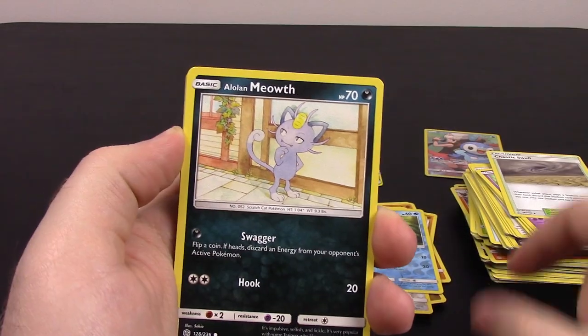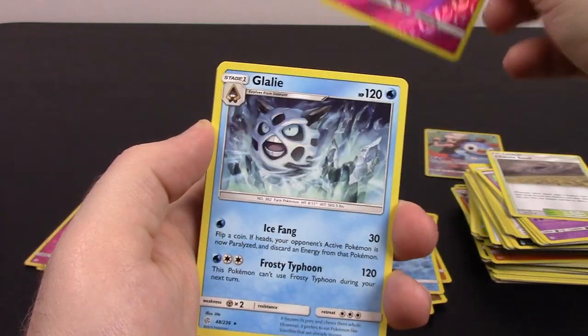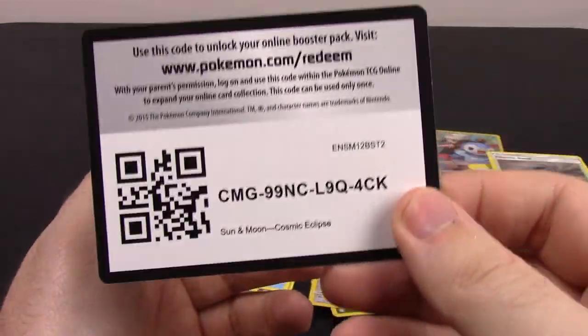Next is Sneasel, Spheal, Alolan Meowth, Ralts, Passimian, Cottonee Reverse Holo, and Glalie as our rare. Fire Energy, Probopass, Igglybuff, Pyroar, and the code.